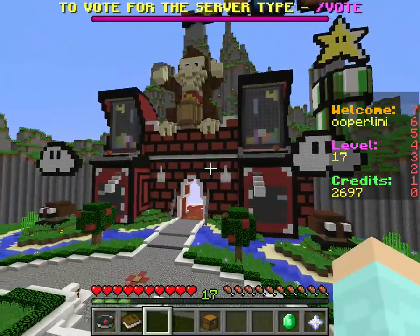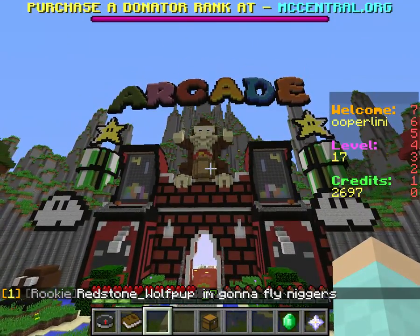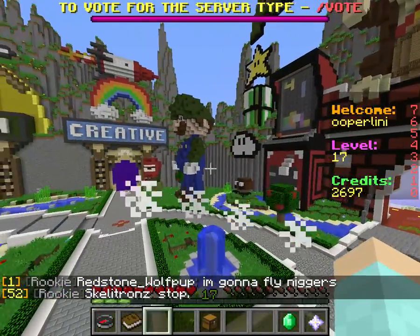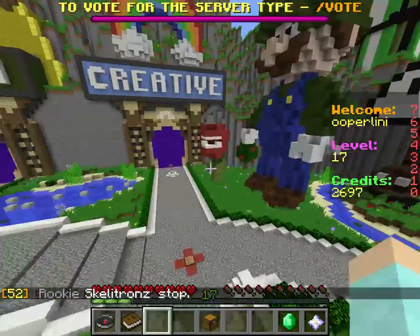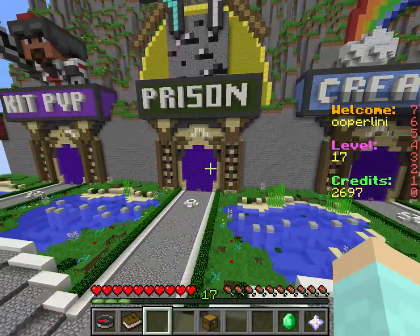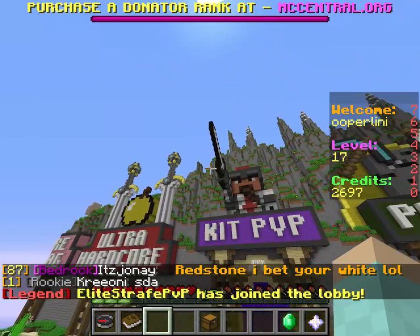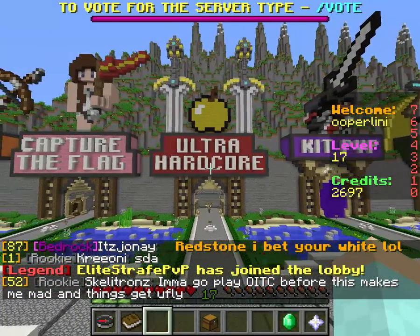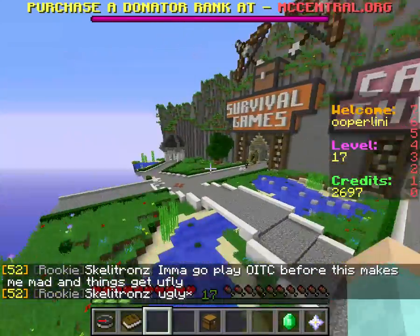Skywars, and then we got our minigames — so the arcade. There's Donkey Kong or whatever, Mario over there, and Luigi over here. It's kind of fun, it looks creative. And then we got Creative, our Prison, Kit PVP, Ultra Hardcore, Capture the Flag, Survival Games, and then we're back to the lobby.